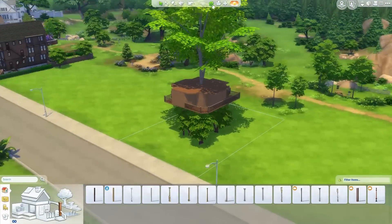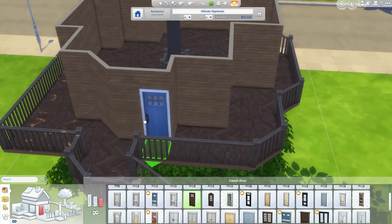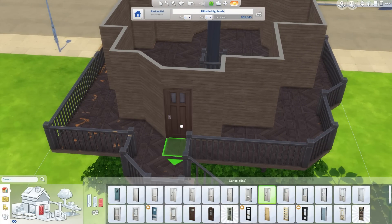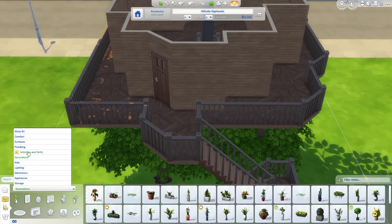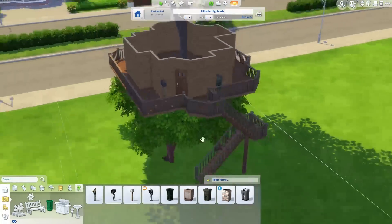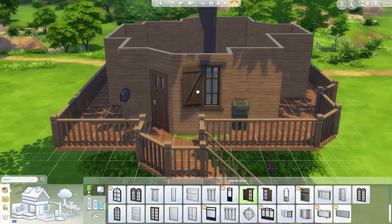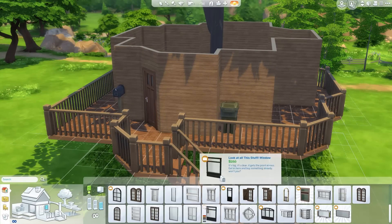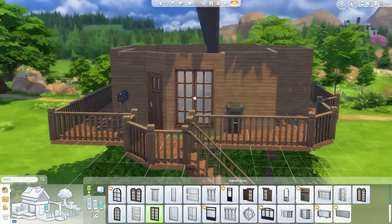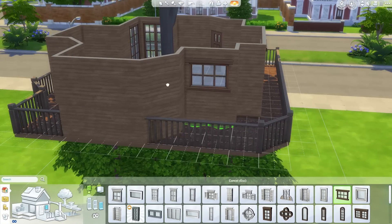Mainly because when I decided to put in the mailbox and the bin, I wanted the mailbox up at the top of the stairs — I thought it'd be kind of cool. But it'd be really inconvenient for a mailman to walk onto the plot and up the stairs to put the mail in. So instead I rotated it and made it out the front — still keeping the mailbox up there, still inconvenient in reality, but hey.